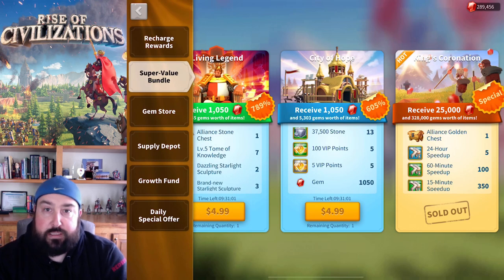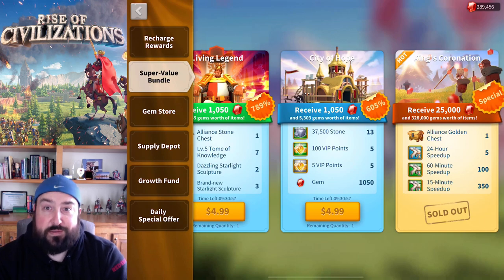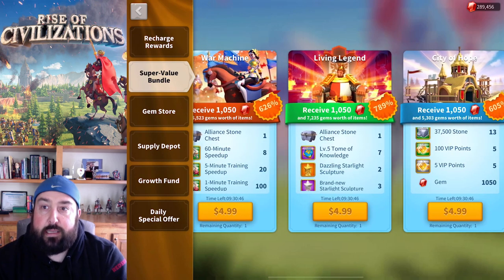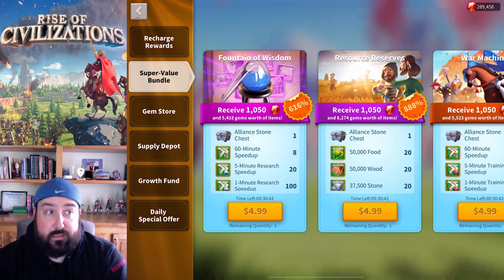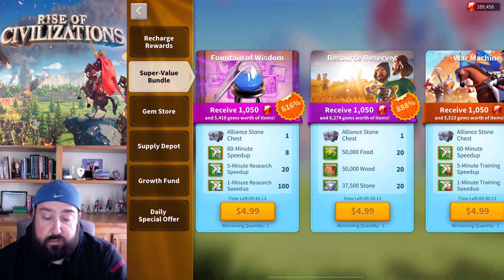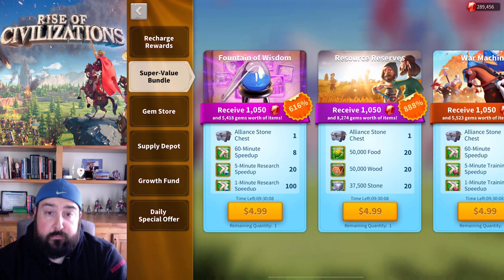The whole point of me going to T5 is to get a massively dominating army on the battlefield. I'm willing to spend the investment — I figured I was going to do it anyway, it's just a matter of doing it over six months or all at once. Instead of just City of Hope, conventional wisdom says to also go to Fountain of Wisdom because there's a lot of research speed-up needed to unlock everything in the Academy for T5.